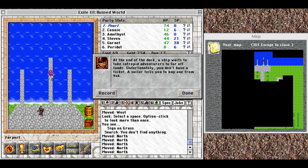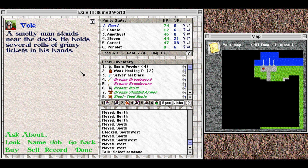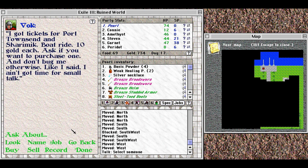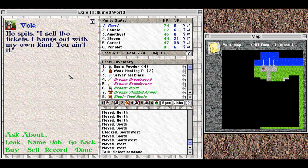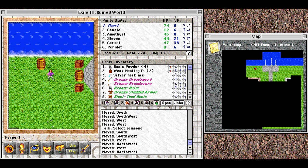At the end of the dock, a ship waits to take adventurers to far-off lands. Unfortunately, you don't have a ticket — a sailor tells you to buy one from Valk. A smelly man stands near the docks. 'My name's Valk, and I ain't after small talk. I got tickets for Port Townsend and Sharamek — boat ride, ten gold each. Ask if you want to purchase one. And don't bug me otherwise.' He spits. 'I sell the tickets. I hangs out with my own kind. You ain't it.' Not entirely sure what his own kind is.